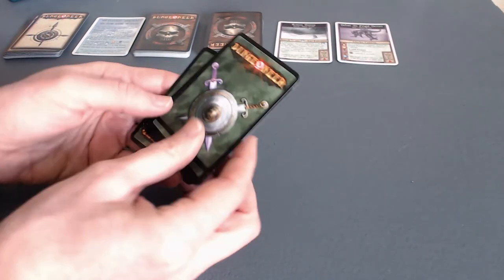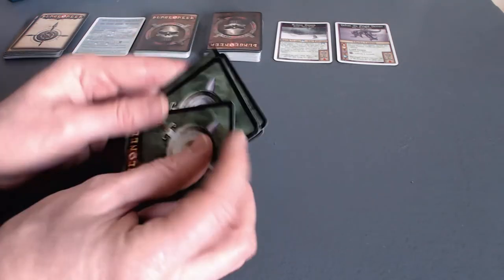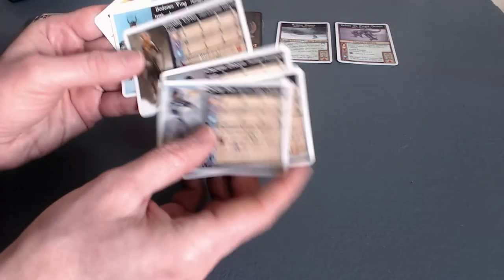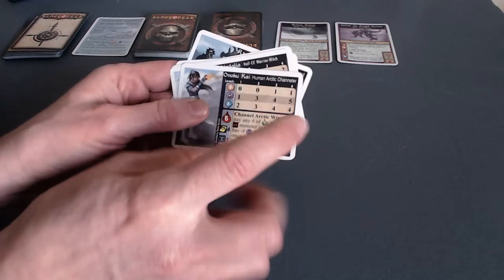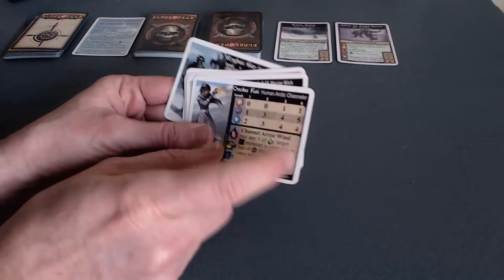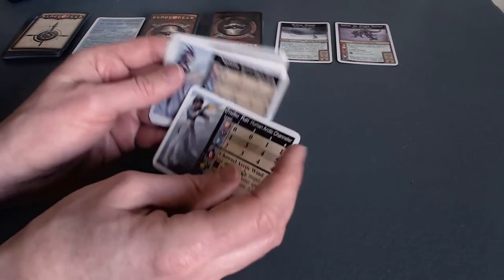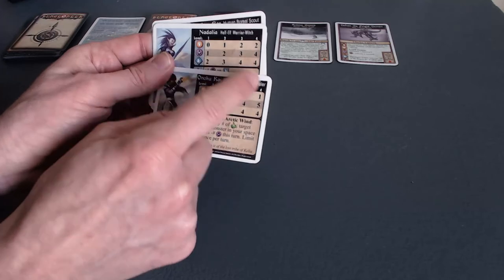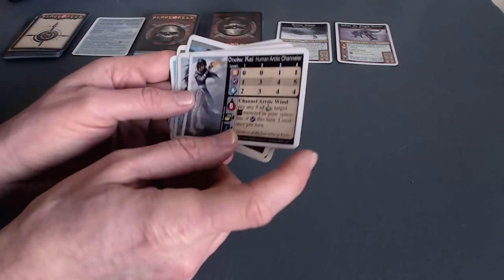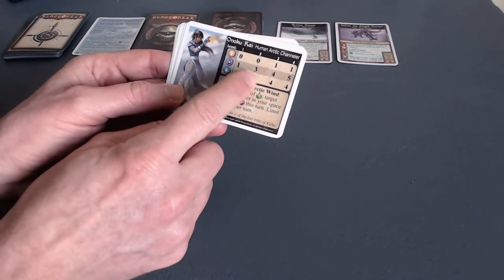Last but not least, I have to choose a character from this final deck of cards. You can choose a character randomly, based on stats, on your play style, whatever. Each character has a couple of different attributes: they have melee, they have magic, and then they have movement. All the different character builds have a different arrangement of skills, and even when they have the same arrangement, they progress at a different rate — the more you level up, the faster you may gain in one attribute. I think I will play Onoku Kai, who I'd call a magic caster.